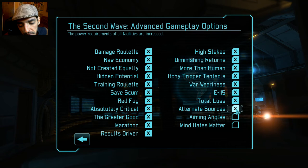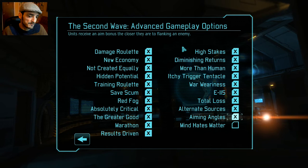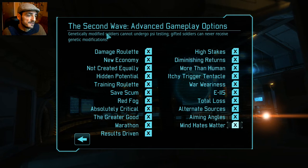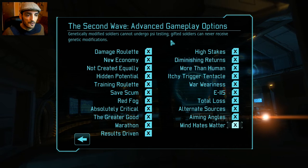Alternate Sources means the facilities we build will require more power, so we'll have to build a lot of power generators. Aiming Angles: units receive an aim bonus the closer they are to flanking an enemy — so even if someone's behind full cover and you're almost flanking them but not quite, that still gives a better shot percentage. Mind Over Matter: genetically modified soldiers cannot undergo psi testing.